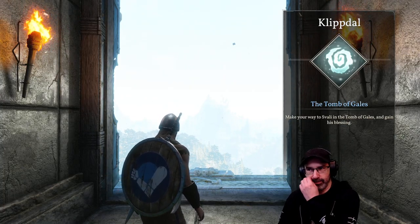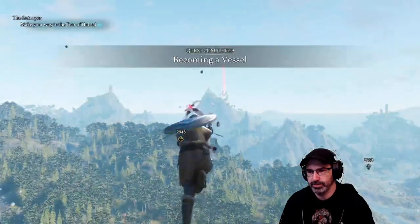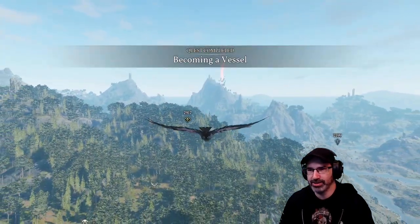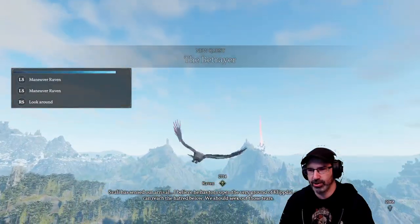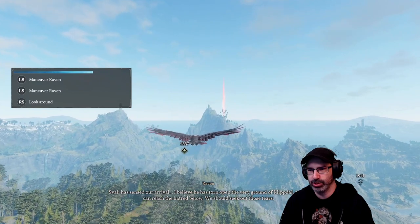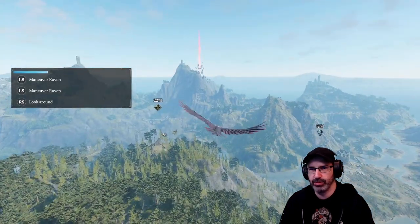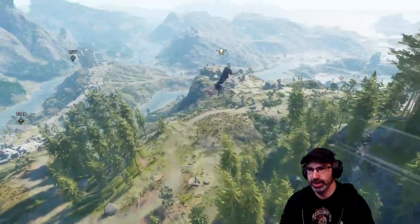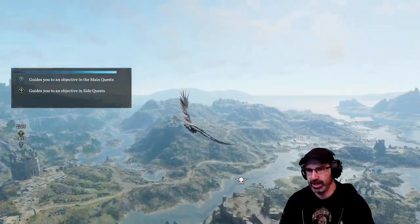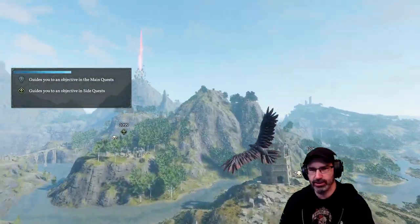The Tomb of Gales is where the first boss is. Make your way to Svali in the Tomb of Gales and gain his blessing. Our first flight! Svali has sensed our arrival. I believe he was torn... oh, I didn't get to read all that. Alright, we can look around. Maneuver the raven. This was so well done. I remember having a lot of fun with this. That guides you to the main quest objectives and their side quests.